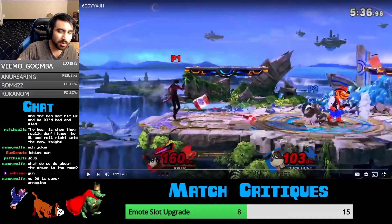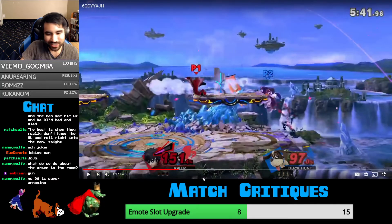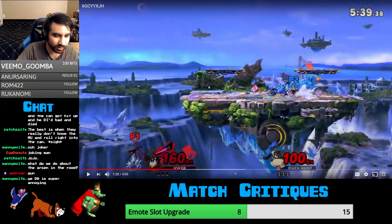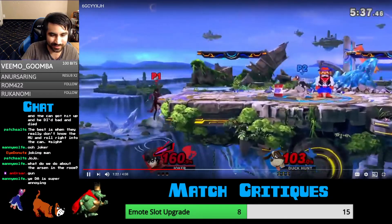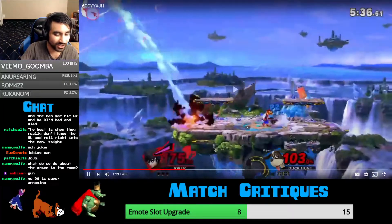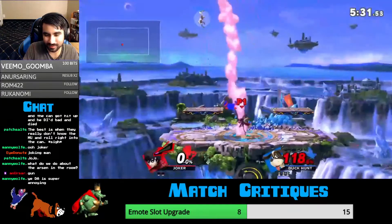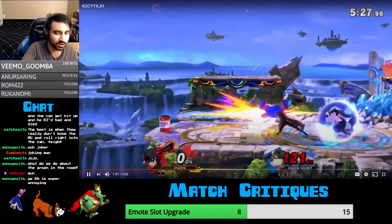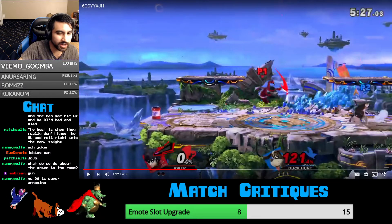Okay, so that was the most pointless sequence I've ever seen. Basically, you gave up all ledge pressure there — you really need to make sure you're pressuring the ledge. Down-tilt the Can so it ends up over here, so that way you can do a ledge trap. This is giving your opponent way too much respect. But at least you hit him — he's dead. Again, don't gunman right next to your opponent, especially if they're invincible — you just need to focus on staying alive. At this percentage, he can't throw you and kill you, so you just kind of hold shield.